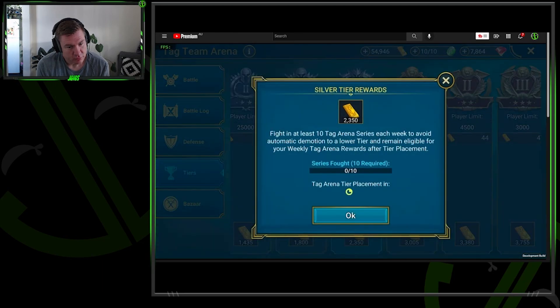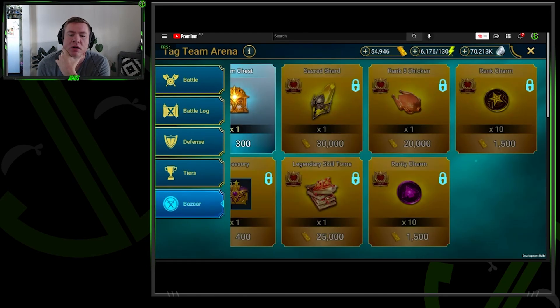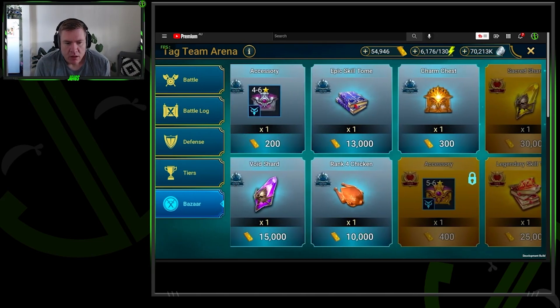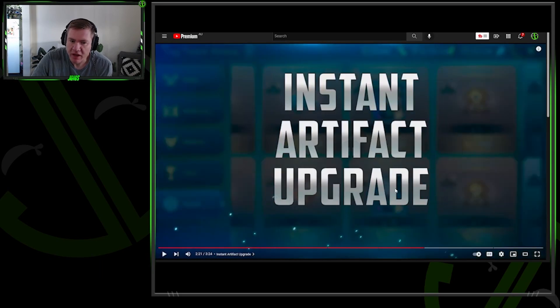Next up: Tag Arena improvements. They're introducing an inactivity penalty similar to what's already in classic arena. Anyone who doesn't carry out 10 offense battles per week will be demoted to a lower tier. To keep those sweet high-tier rewards, you've gotta fight for them. It's a small change but they think it'll make a big difference and free up space for climbing the tiers.